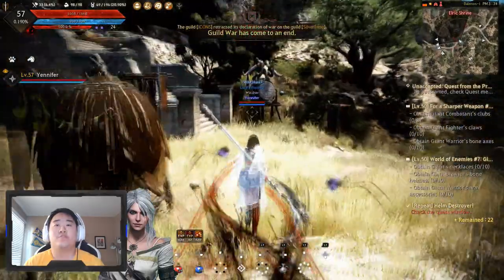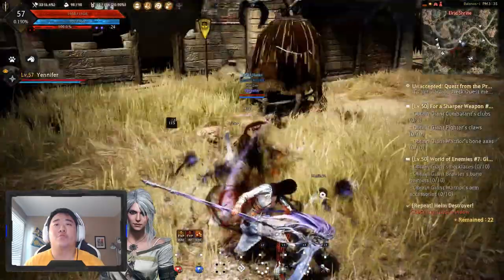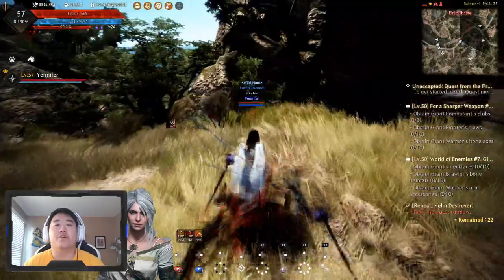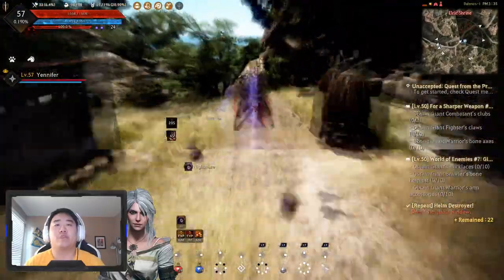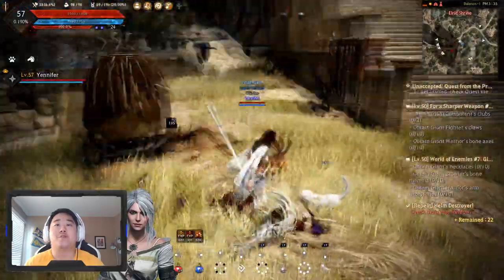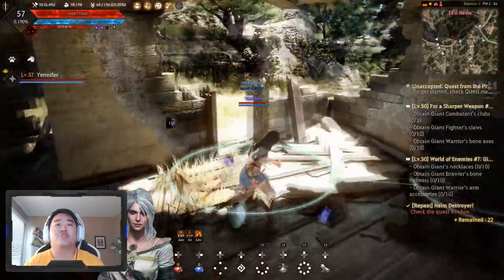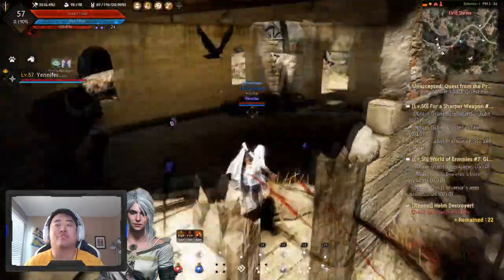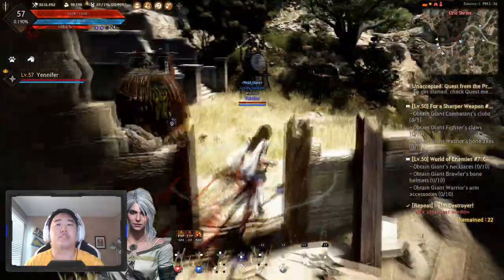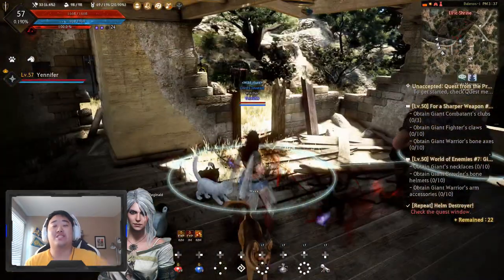But that's going to do it for this video, guys. We picked up a couple brand new skills. This one's nice — you can turn this one too, it's not locked to right in front of you. And then we got this one, which I really like — you can move a little bit in that skill too. So I like both of those skills we picked up for our Scythe. I hope you all enjoyed. Short little video, but we went to the Elric Shrine. Thank you guys for letting me know about that — I thoroughly appreciate it. Anything you guys let me know, just know I always appreciate it. I'll catch you guys later. Peace.